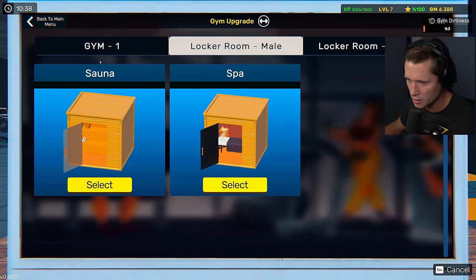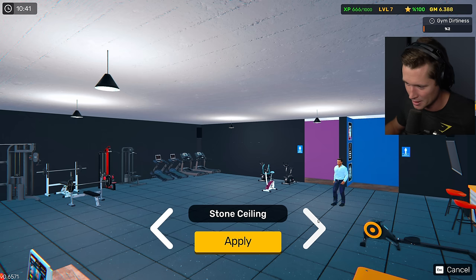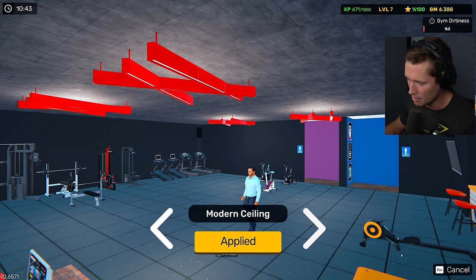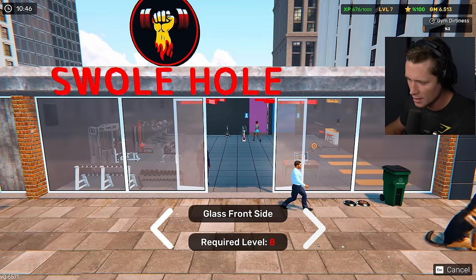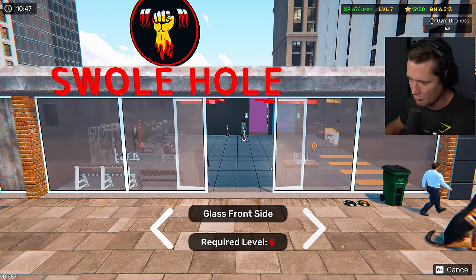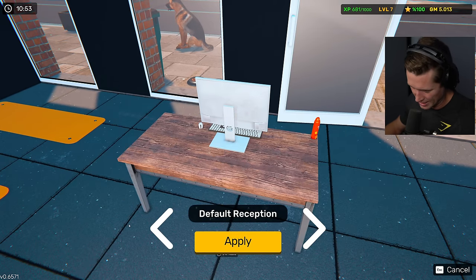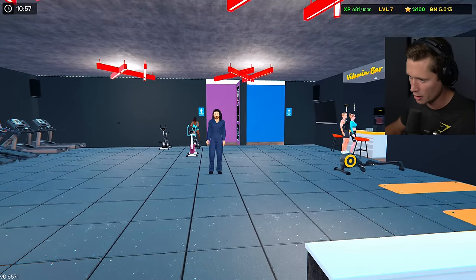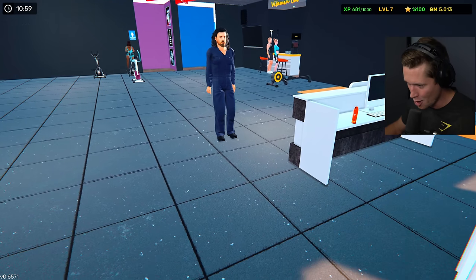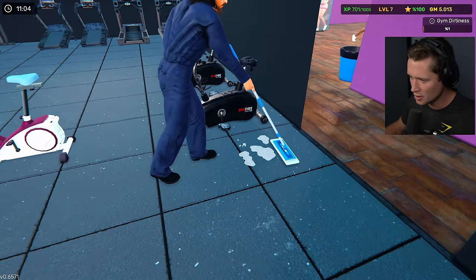This is already better than a week ago, so hopefully it keeps growing. We've got some other gym upgrades we could do here. At level eight we can get a glass ceiling — pretty excited about that. The glass would be nice. We also have different front sides. I wouldn't mind going for the glass front side — I definitely feel like that's gonna attract more people, they're gonna be able to see in there. We could also get a better reception desk — fifteen hundred bucks for a luxury reception. It's the only other option — we've got a legitimate desk here.